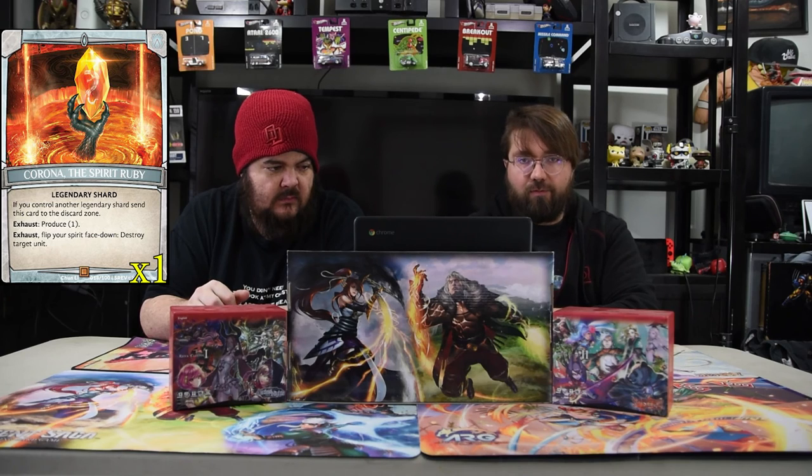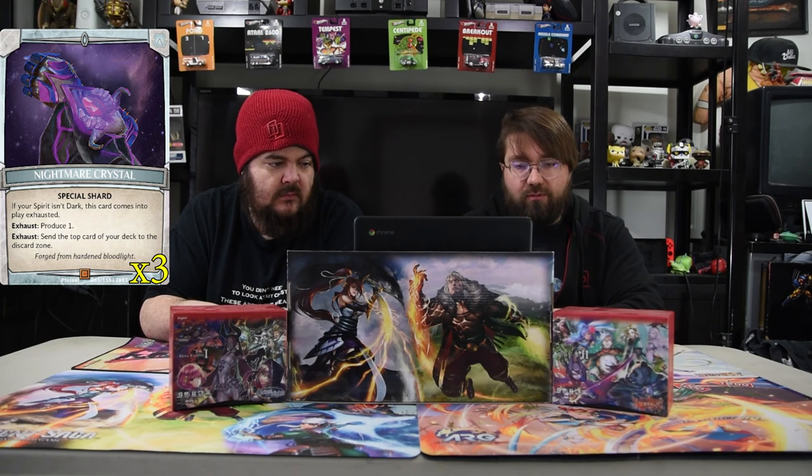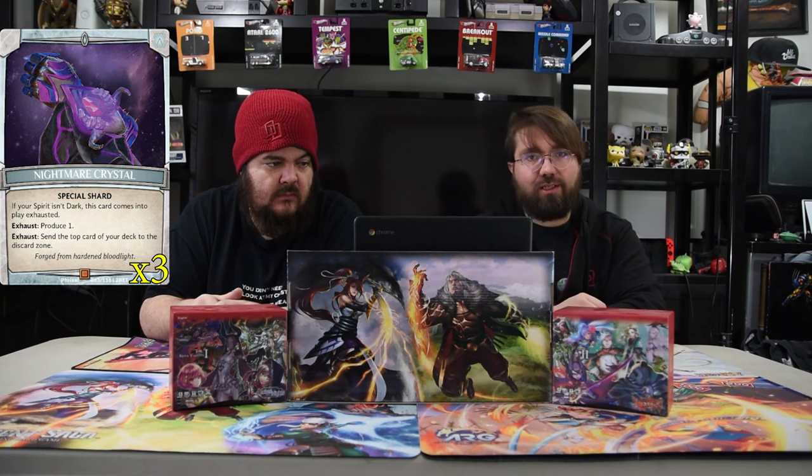For the shards, we have the Spirit Ruby — when you exhaust or flip over your spirit, destroy target unit, simple as that. Then the Nightmare Crystal, a special shard for the black spirit: exhaust to send the top card of the deck into the discard zone. And of course the regular Argent Shards — sorry, it's been a while since we've talked about these cards.